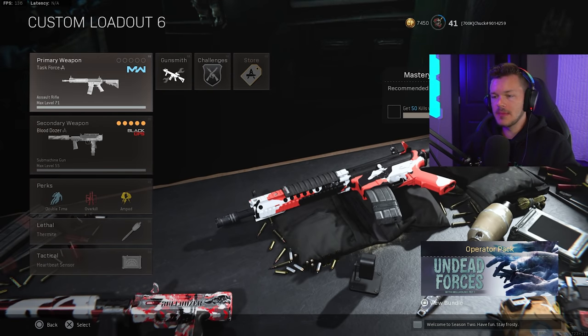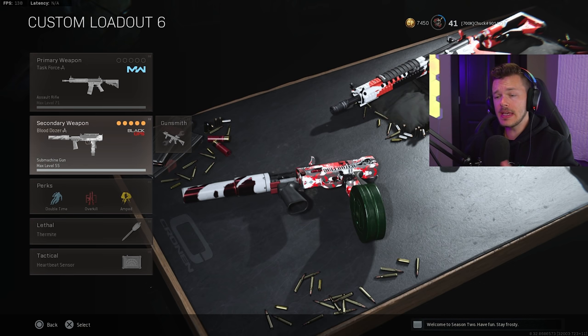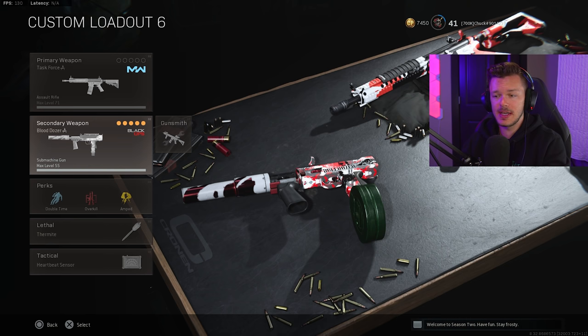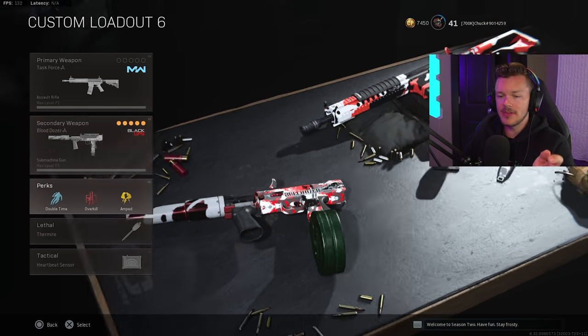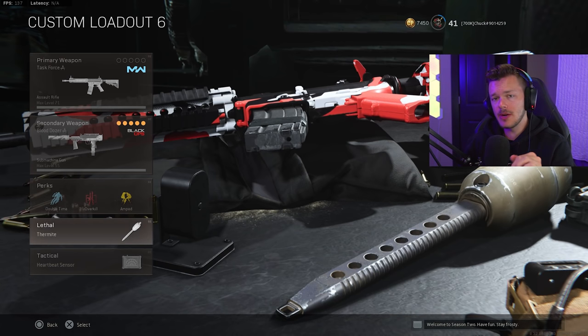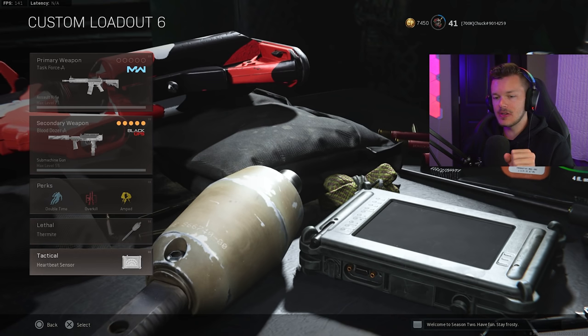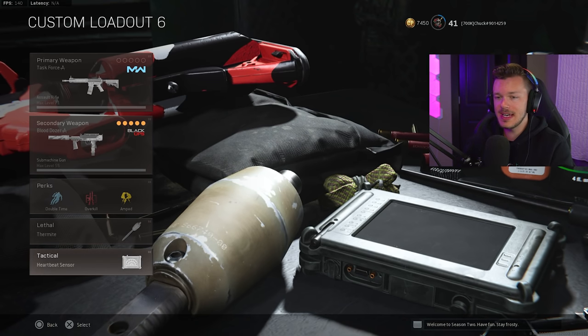Jumping into this, we have our M4A1 and then our backup as our MAC-10 secondary. Thank God they did that patch and buffed the agency silencer on this thing and all the other Cold War guns — they actually fixed a whole bunch of stuff in there. I was really appreciative of that. Then we have the perks of Double Time, Overkill, and Amped, and then the Lethal of the Thermite which I swap out for a Semtex depending on how I'm feeling, and then I have the Tactical as my heartbeat sensor, which is fantastic.